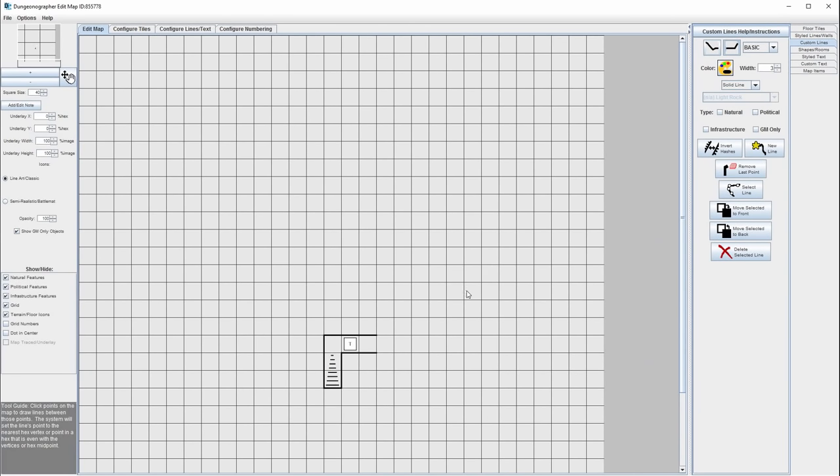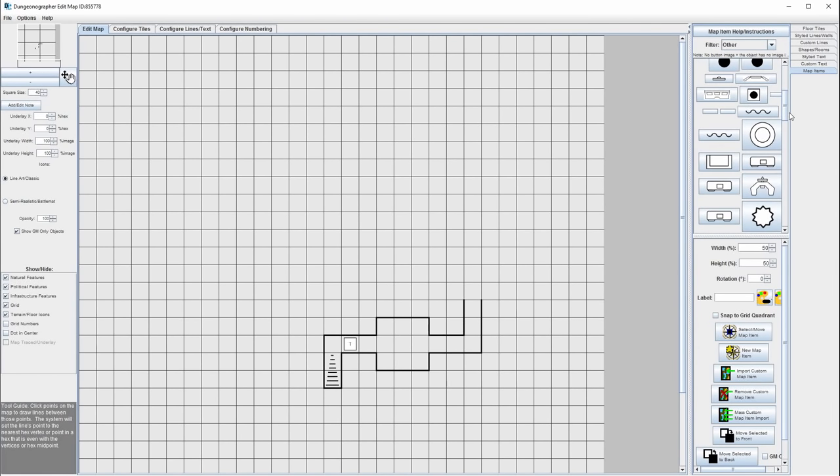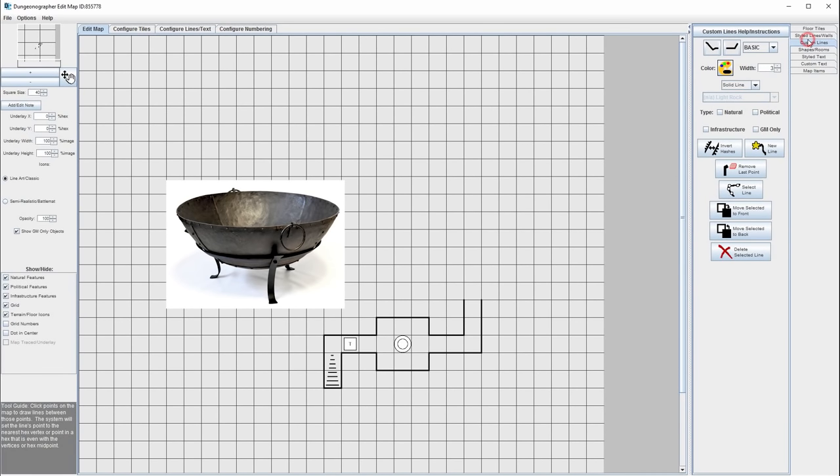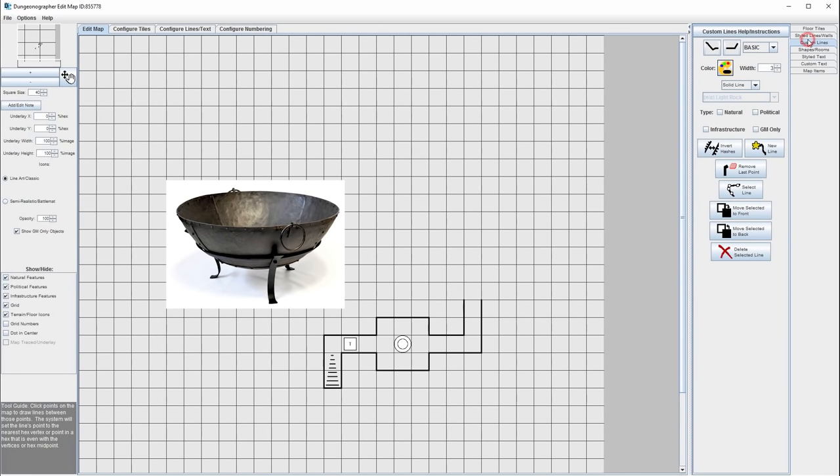We move on to our next room — a larger room where the goblins are sleeping or making their goblin nest. On the walls are carvings showing the knights fighting chaos and evil, maybe even goblins. We also put a little brazier — a small copper bowl — where people in times past would come to the tomb and make an offering to honor the knights.